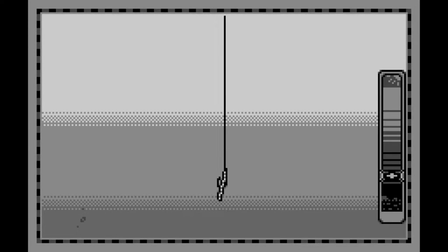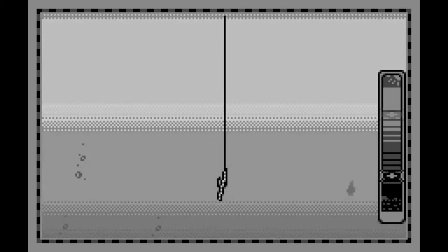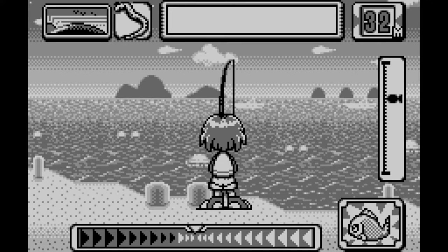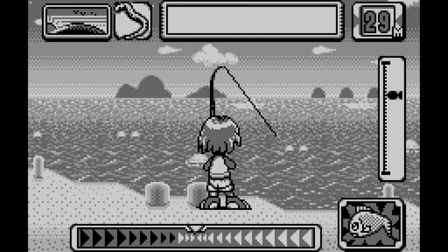Umizuri Ni Ikou was released on April 1st 1999, and it came to the WonderSwan thanks to Coconuts Japan Entertainment, a company that would develop and publish numerous sport and pachinko related video games until December 1999.